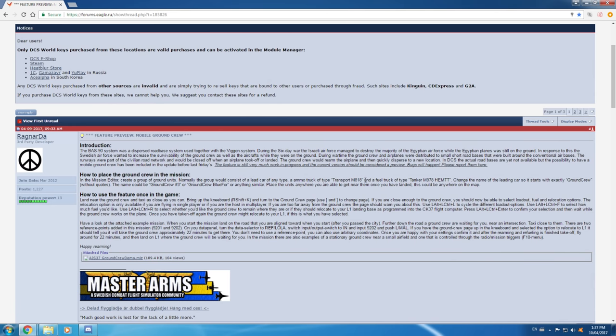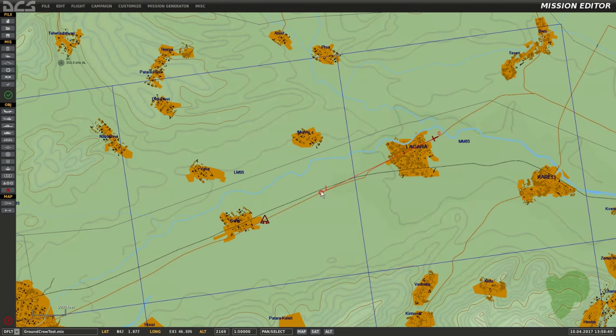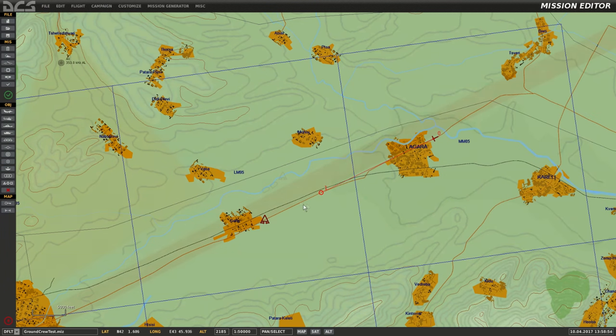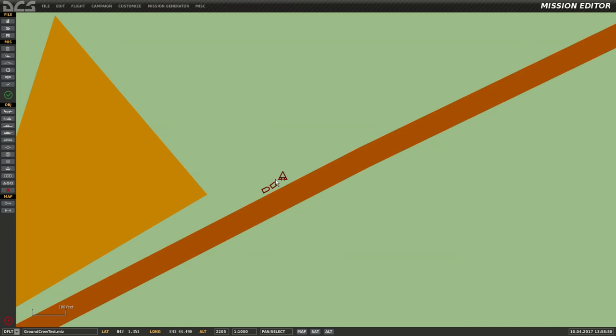To demonstrate the setup and then jump in game to show how it's used. In the editor, we can see that I have a single Viggen set up on a single turning point over a road. We can see below that we have three ground units.